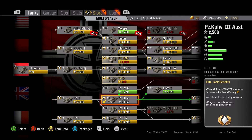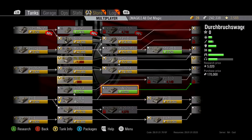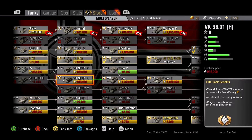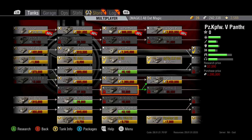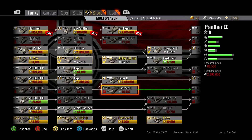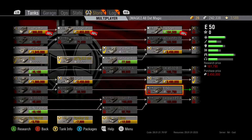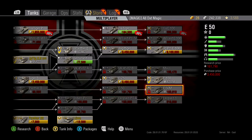So we got the Panzer III A which I'm reviewing now, then the DW2, the VK30.01H, VK30.02M, and right here you can see the first branch off which goes into the Tiger line up to the E100. Then we got the VK30.02M, Panther, Panther 2. The Panther can go to the Tiger II or the Panther II — in this case we're going to the Panther II since I've already done the E100 line. After the Panther II is the E50, then the E50M.